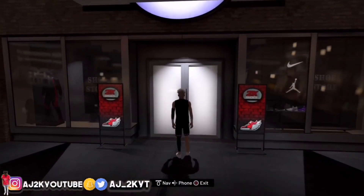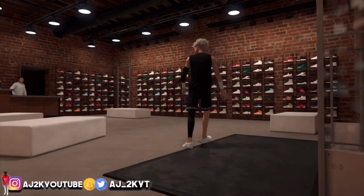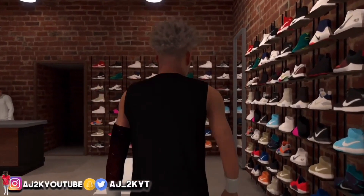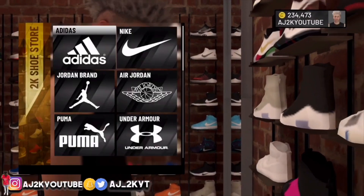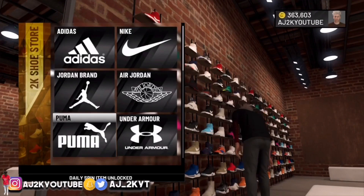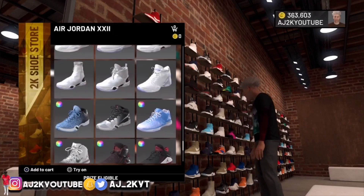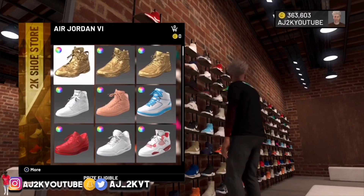You already know you gotta go to the 2K Store. Once you get in the 2K Store it's pretty simple. At first I thought it was all the Jordans that were coming free, and no, you don't have to have a shoe deal or anything like that. This is literally the first day — I bought clothes, got on Park, and then went to shoes. As you see, I clicked on the Jordans and they're all free.